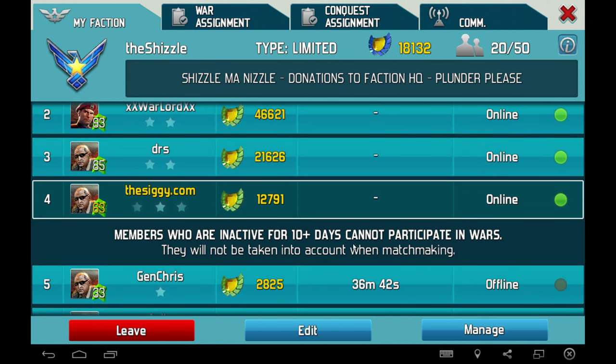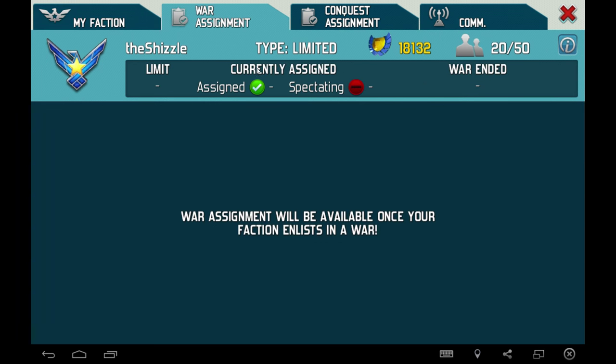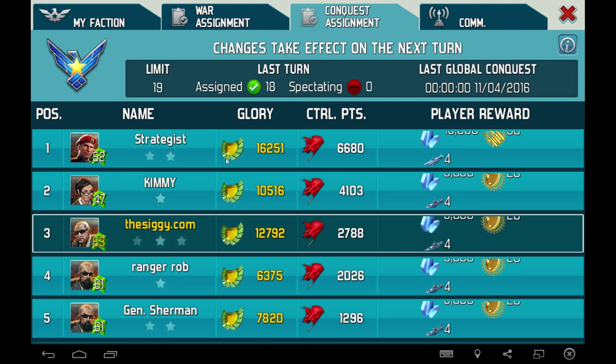We can see who's online. If you're inactive for 10 plus days you can't participate in wars — I do like that, that should get us all working. War assignments: once the faction enlists. Conquest assignments.